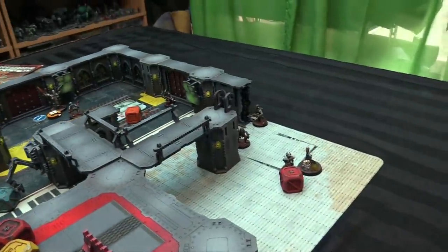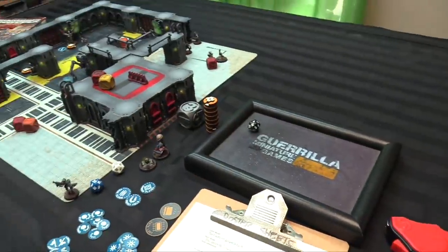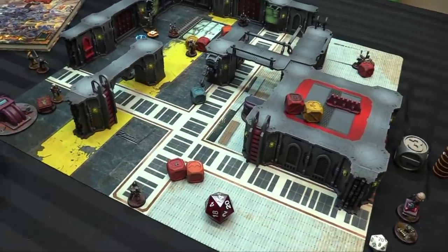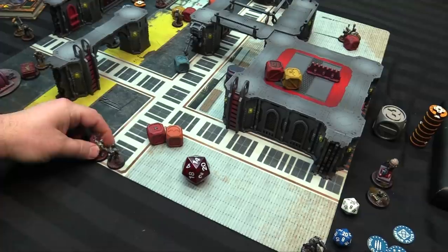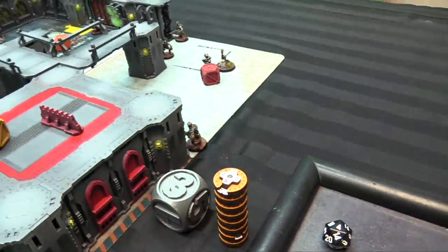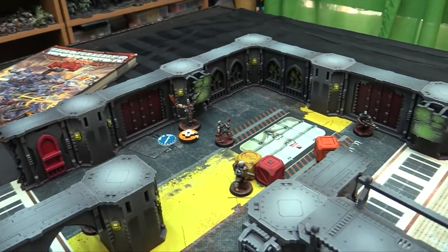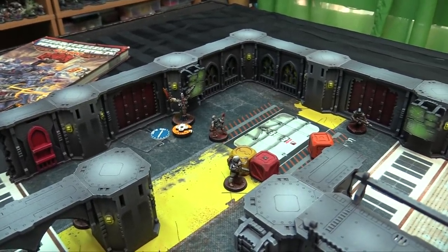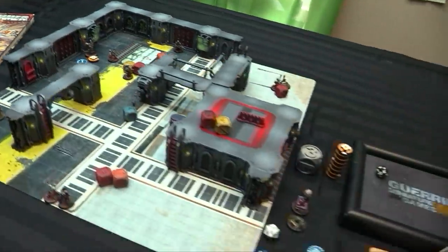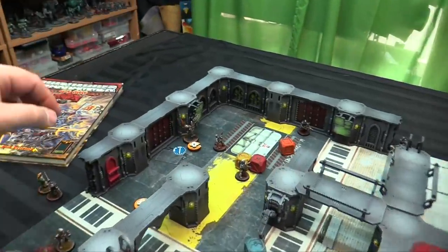Oberon really needs to hack the lift now. No group activation — we just hack and wait. He attempts the hack and successfully opens the elevator door. The elevator is now open, good news for the team.